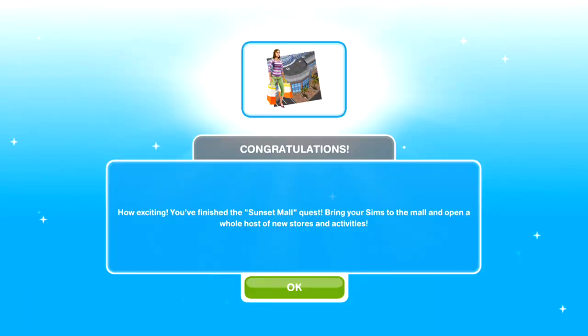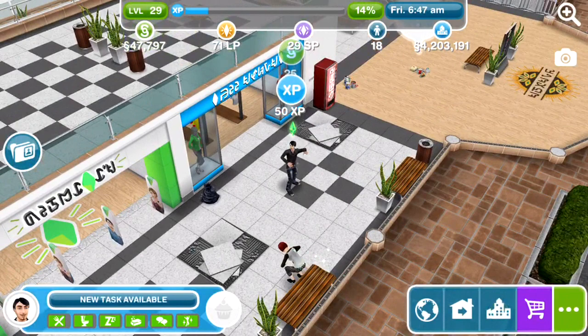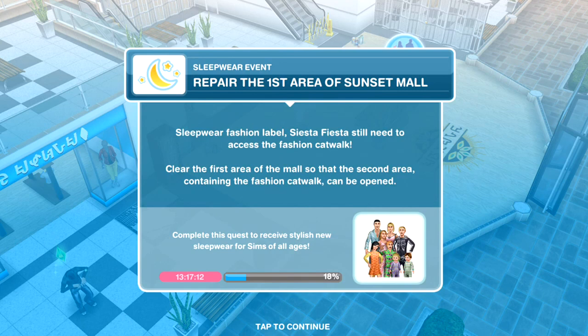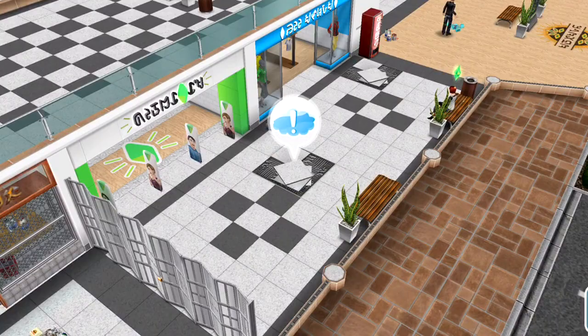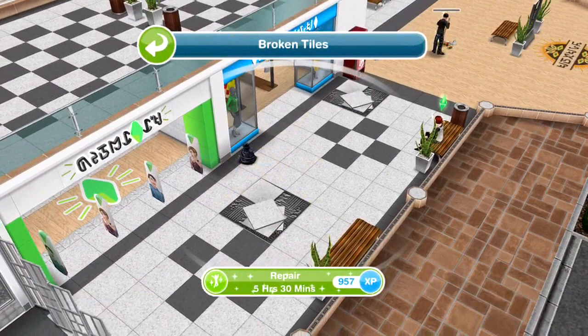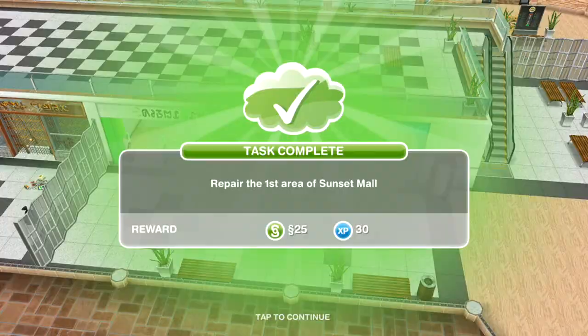I've completed the Sunset Mall quest and here is the mall. We need to repair the first area of Sunset Mall — Siesta Fiesta still needs access to the fashion catwalk, so we need to clear the first area so that the second area containing the fashion catwalk can be opened. There's an exclamation mark and we need to repair things and paint the walls — five hours 30 minutes seems to be the longest task. I recommend getting as many free Sims over as possible so they can work at the same time.